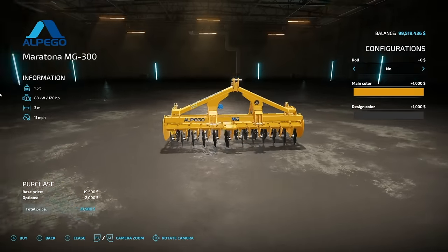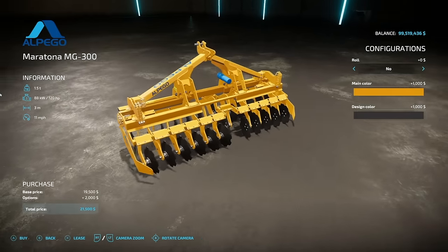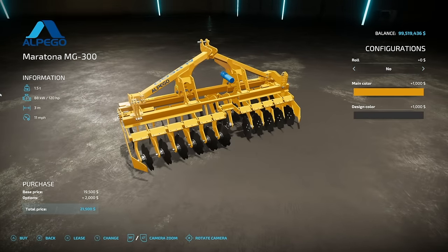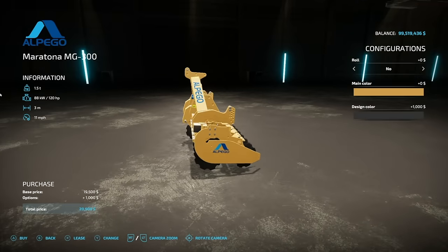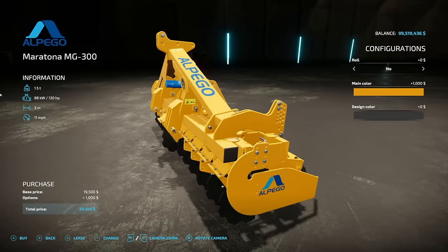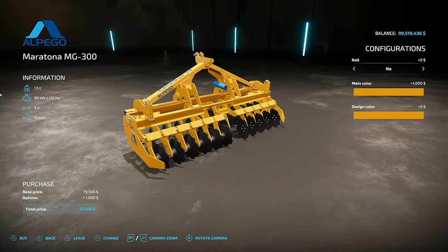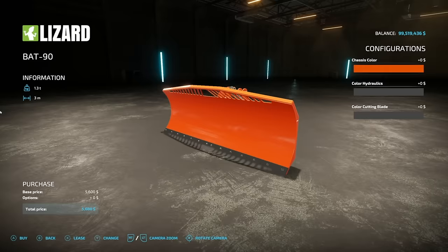Next new one for all platforms: the Upgo Maritona MG 300, a disc harrow requiring 120 horsepower, 3-meter working width at 11 mph. Roller options are available for the back, though those rollers don't actually do anything in-game. There are a couple of main colors, including a faded alpha design that looks neat, plus lots of color options for all the little extra parts depending on how you want to customize it.